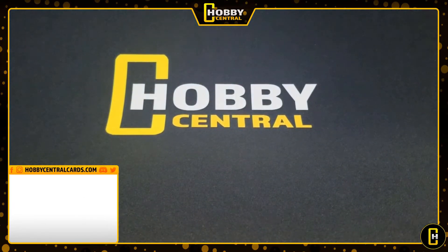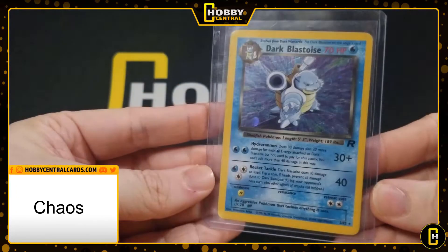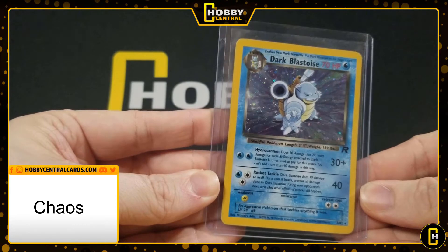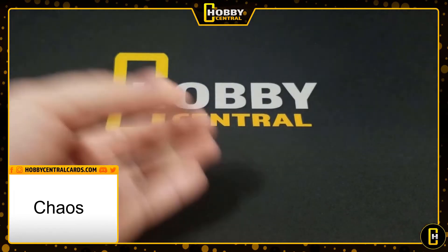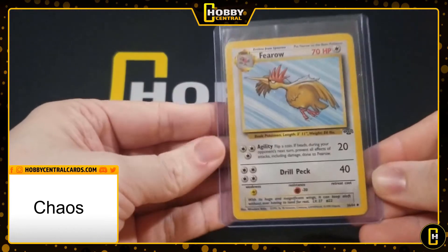So that's all the customer cards, but we do have some other cards we're sending in. First off are two of Chaos's personal cards: we've got a Dark Blastoise from the original Rocket set, and he also sent in a Fearow from Jungle.